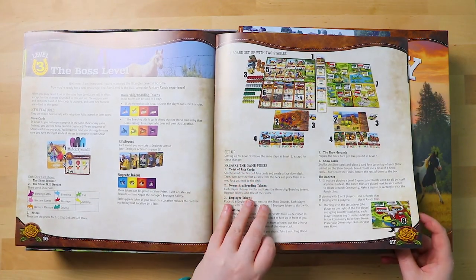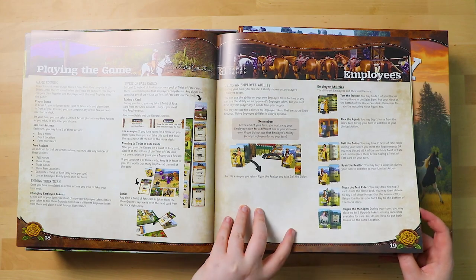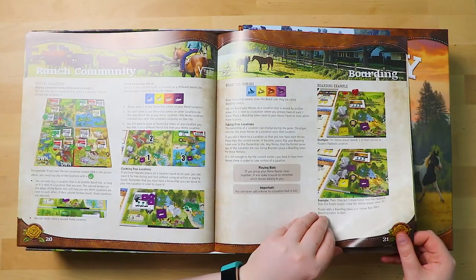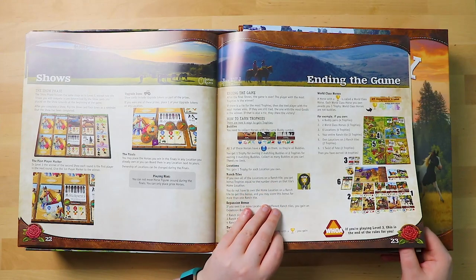There are ownership boarding tokens and the board sets up a little differently at the higher level. I really like the fact that it's got this kind of variation in it. You can have employees at the top level, and a ranch community. I really like the rule book — this is really good. It's lovely and big, I could imagine myself sitting there reading this, and I don't normally read rule books.